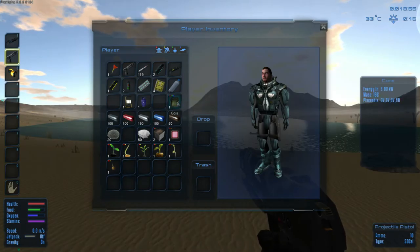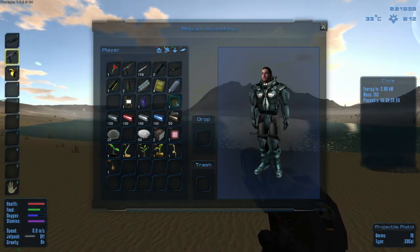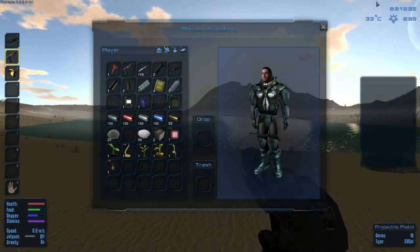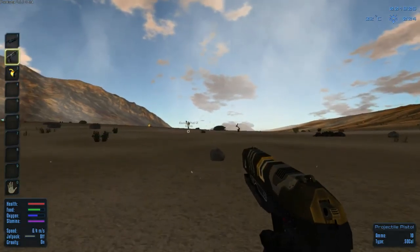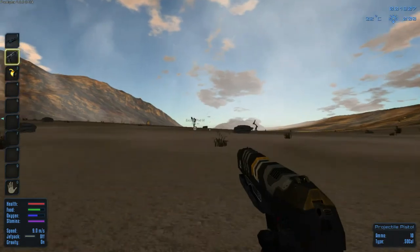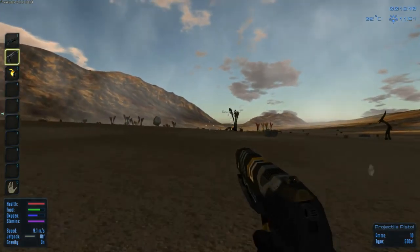What do we need to do now? We need to think about making a base. We have this core here - I think that's how you make a base. Why do we need a base? We need a base to hang out in, to start farming so we can grow food, because we start with a bunch of seeds.